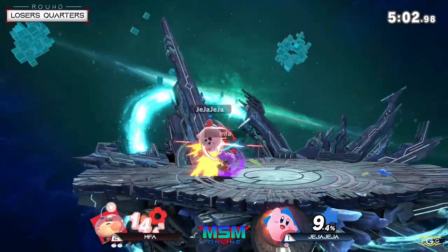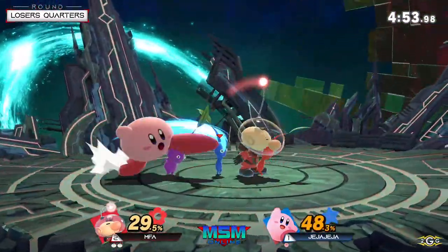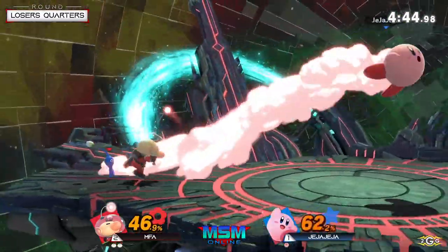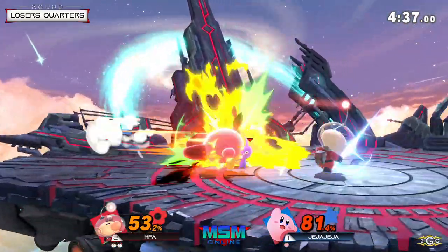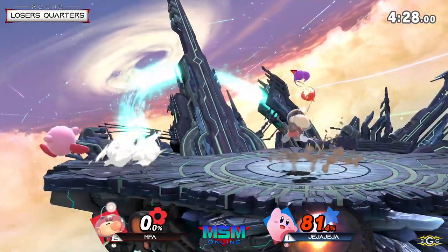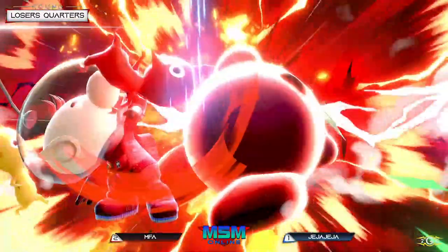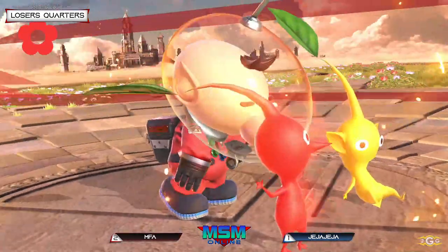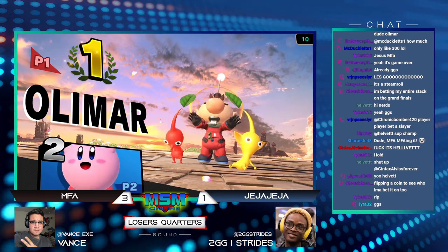JJAW is actually using nair really well. The way Olimar's hitboxes work is like item hitboxes — you can clank with them if you time your attack. His nair just clanked with Olimar's down smash. Still a scary position to be in. The whistle from MFA — okay, never forget Kirby's forward smash has ridiculous knockback. Downer from JJAW using the second jump to avoid follow-up, but unfortunately — get out of my face! MFA sends JJAW out of this tournament three to one. Great stuff. He's one of the Olimar players consistently doing really well in these online events.